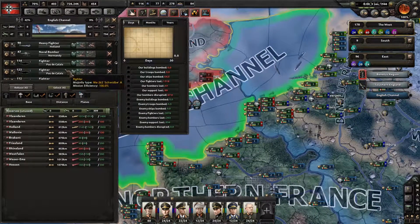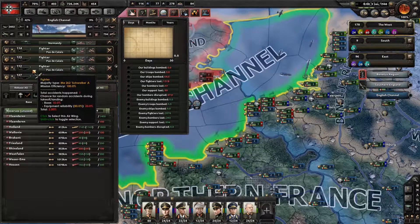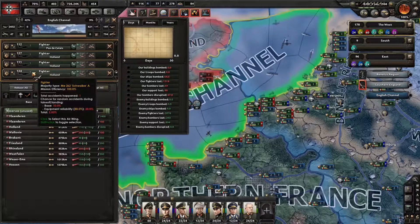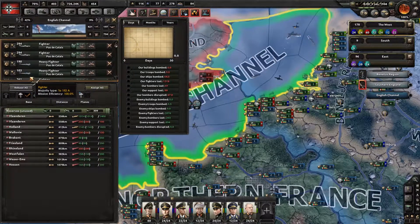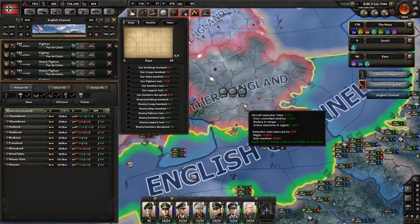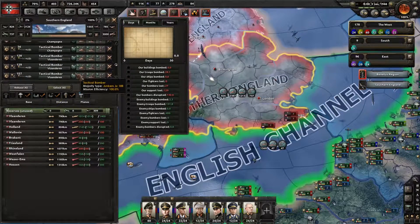I need to grab fighters — I'm going to grab the jet fighters specifically and get them into that fight. I'll keep the prop planes over the channel, and over here, air superiority missions are fine. Looks like we've got the range to do it.